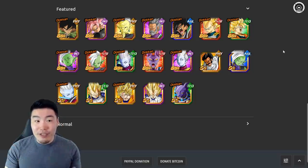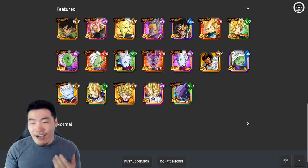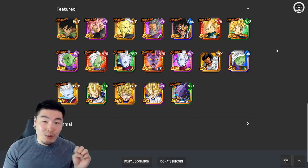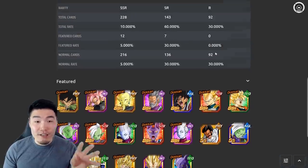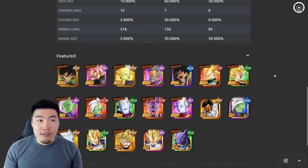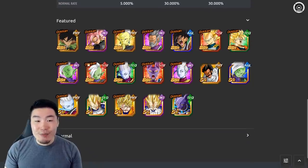This is a bit different because there are actually two top tier featured LRs that are new, so you have double the chance of pulling a new top tier unit, which is great. But there are still a ton of featured units — we've got 12 featured SSRs. You divide that into 5%, which is the featured SSR rate, so it's going to be under 0.5% per unit, about 0.42%. It's pretty low for your chances to pull one of these guys.